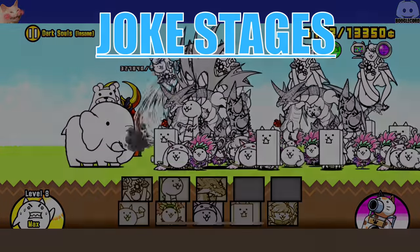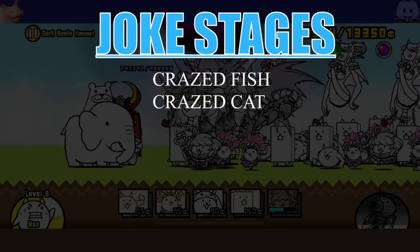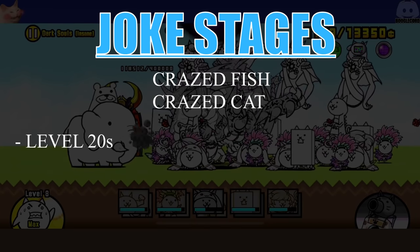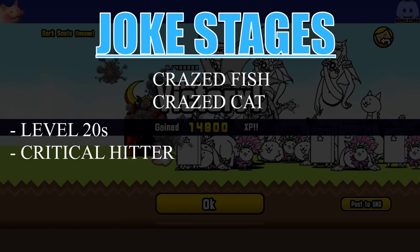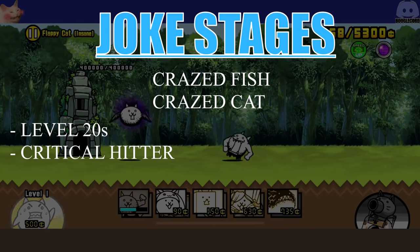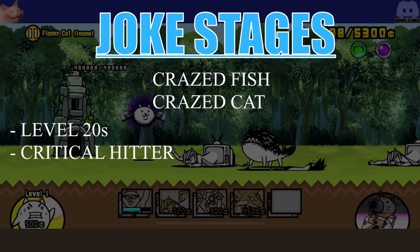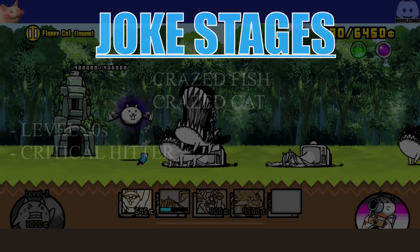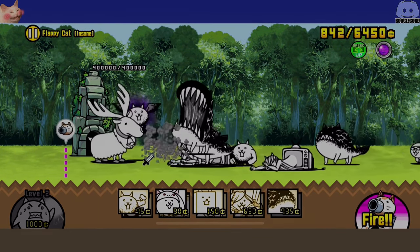In the joke stages category we have crazed fish and crazed cat. Both of these cats can be obtained with level 20 units and the requirements are little to none. For crazed fish you only need to beat the red cyclone to get a critical hitter for the super metal hippo in the stage, and red cyclone is a big joke so it's literally nothing. You just need a level 20 Bahamut, level 20 attackers, and that's pretty much it. Same thing with crazed cat — you only need level 20 Bahamut, level 20 dragon, and if you have Paris that's a huge boost.